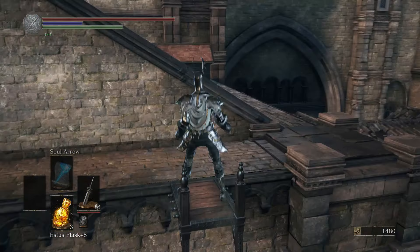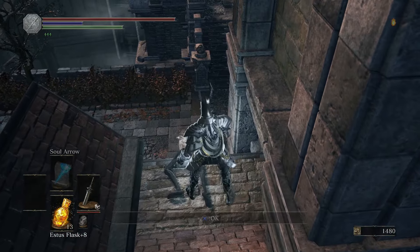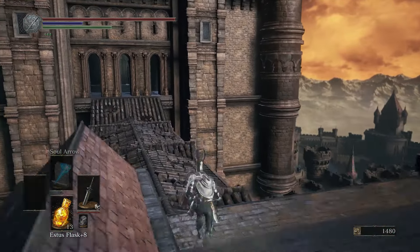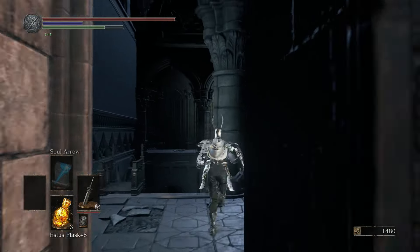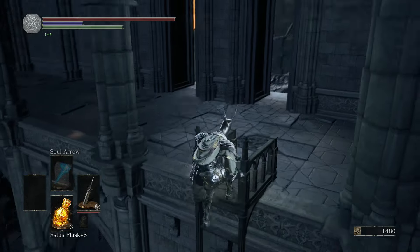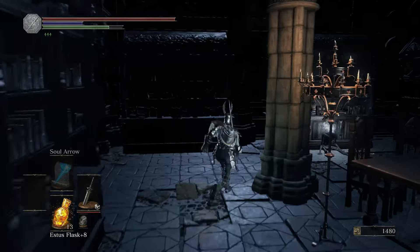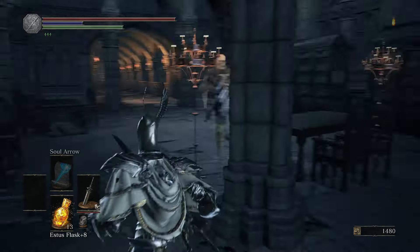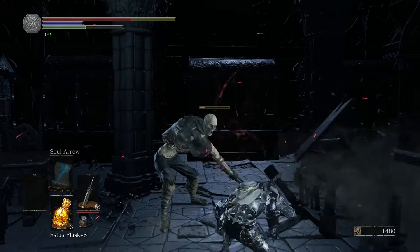To easily reach the Sunlight Altar, start from the Dragonslayer Armor bonfire and follow the path through the castle. Most of the enemies you can just run past, though there are a few items you may want to grab along the way — mainly the Knight's Ring, which is a great item if you are focusing on a strength build. Once you've reached the Sunlight Altar you can open the shortcut door for quick access from the bonfire, and you will receive the Praise the Sun emote for finding the altar.